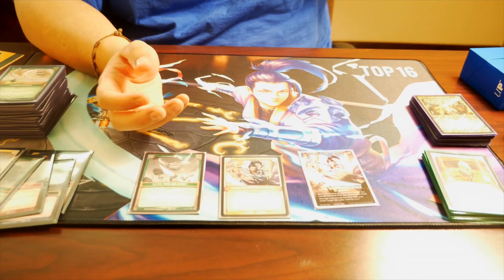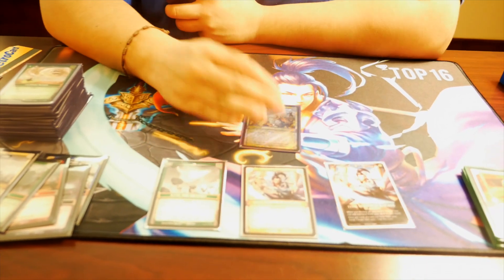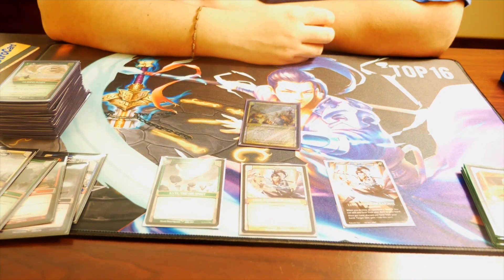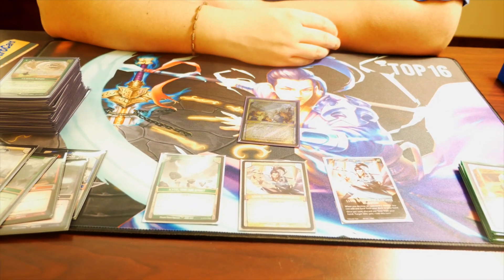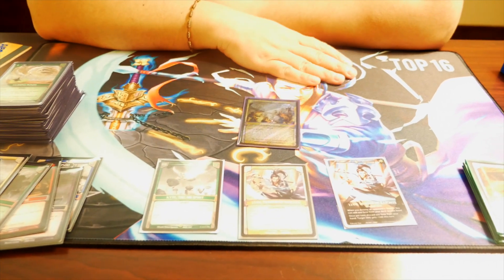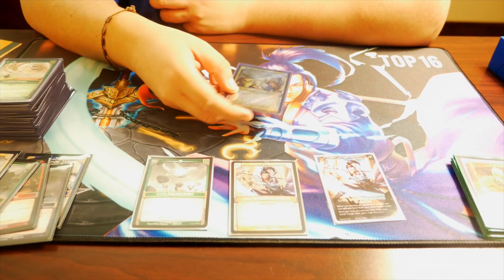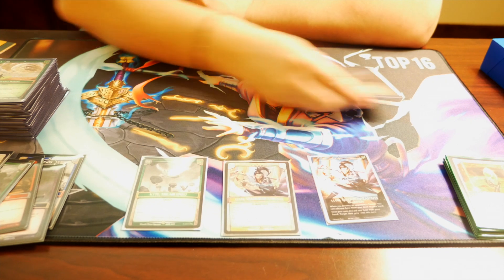Our side deck is a weird side. We sided a Finishing Ray for all the decks that stick to the board — mirror matches, any pesky blue decks with a lot of unkillable blockers, any deck where when they go first they can make a crazy board like the rain decks and stuff like that. We just side this in and it's really, really nice.